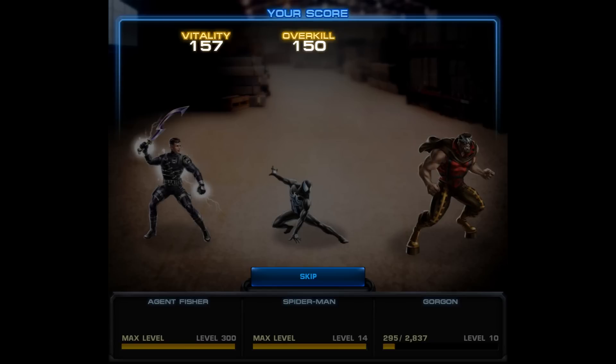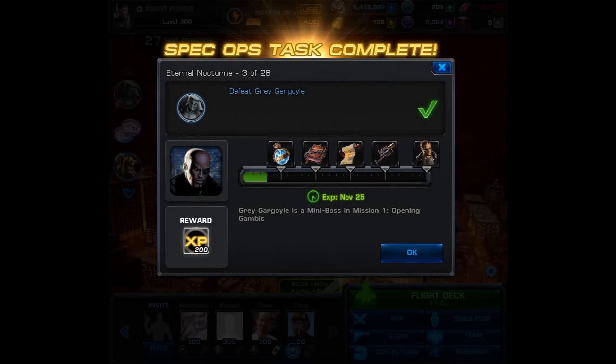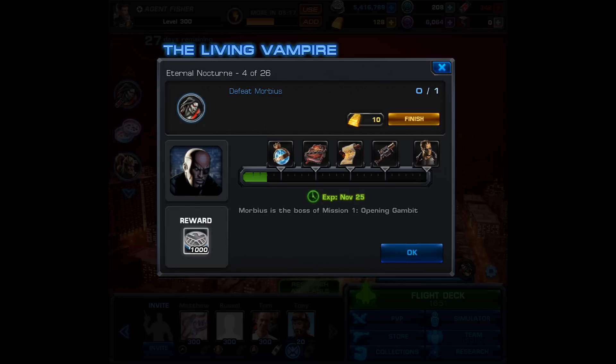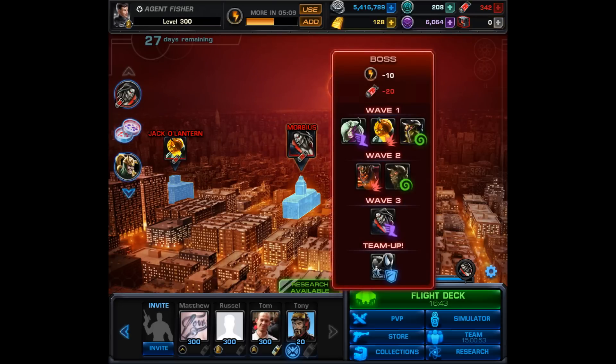So now we've completed task number 3, and for that we're going to get 200 whole experience. Way more importantly, we get to move on to task number 4. That one's going to be the Living Vampire - defeat Morbius, the boss of Mission 1 Opening Gambit. It just so happens that we have him on the map.